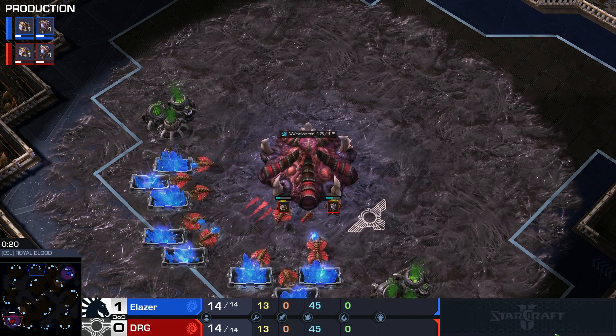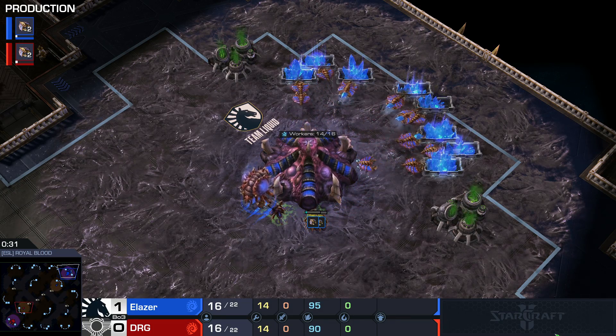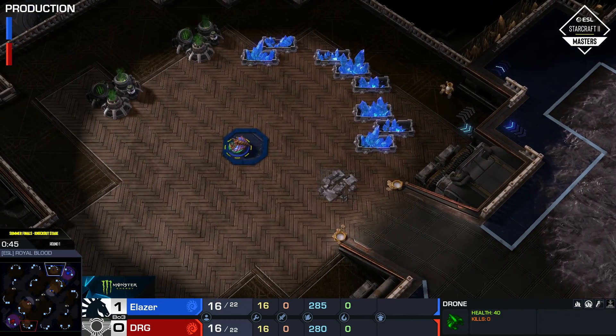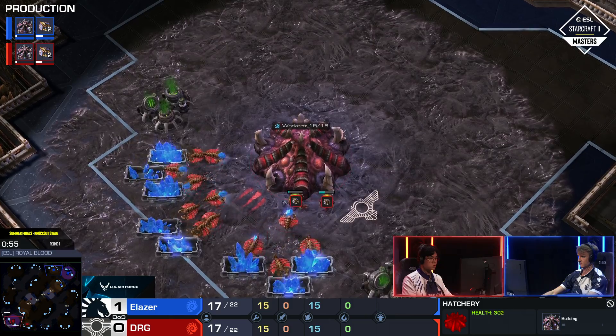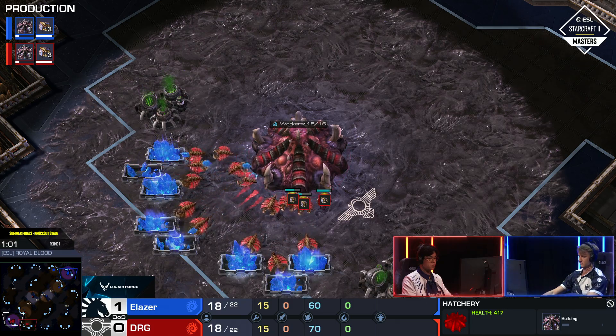Spotting in the bottom left-hand corner from South Korea, it's DRG. And in the top right from Team Liquid, our Blue Zerg up by one — this is Elaser. Once again, standard hatchery first from both players at the 16 supply mark. This is what we've been seeing over the last eight years, ever since Legacy of the Void came out.